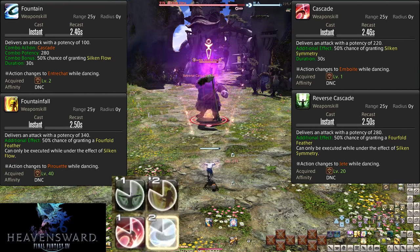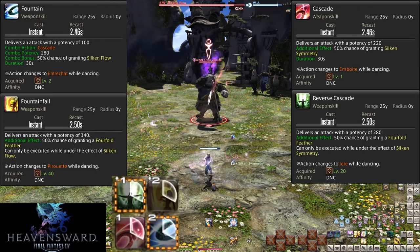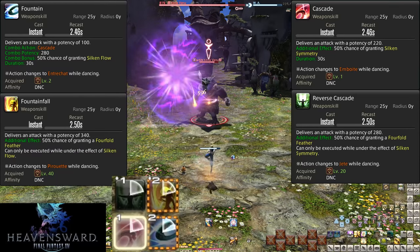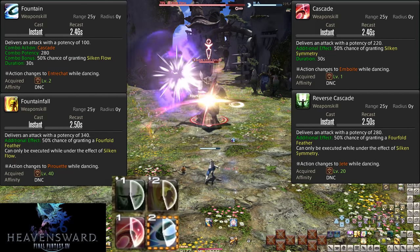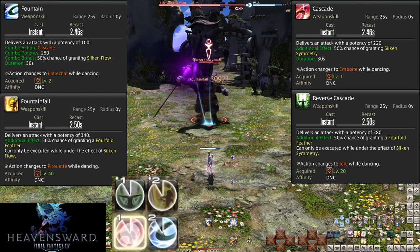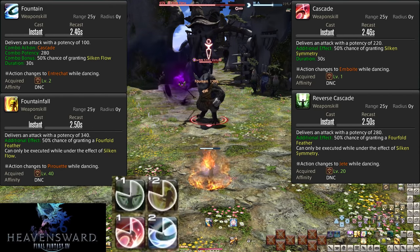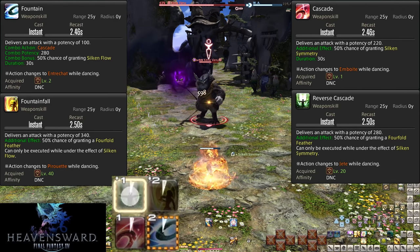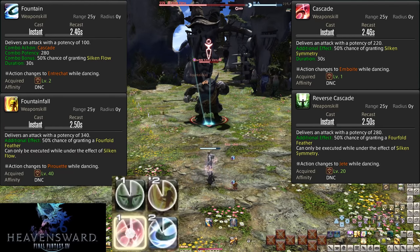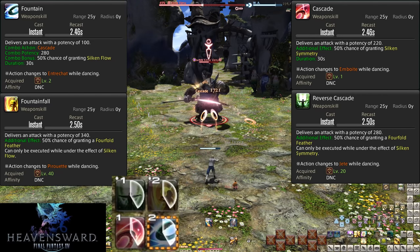Because these proc skills are stronger and have a further proc we'll talk about in a moment, it essentially creates a two-way combo you can store. As long as you aren't swapping to your main AOE combo — just two buttons — nothing will break these combos. Combos have a 30-second time limit, and the only buttons that break the Cascade into Fountain combo are your main AOE GCDs. So there's a lot of leeway. Prioritize your procs when you can because they're outright stronger — you get higher damage and a 50% chance at a Fourfold Feather, useful for our next skill.